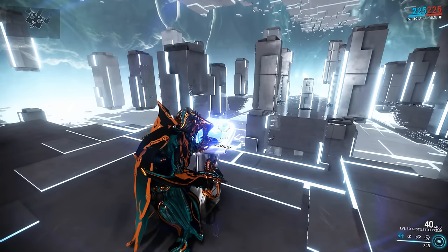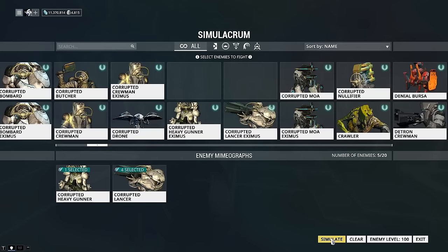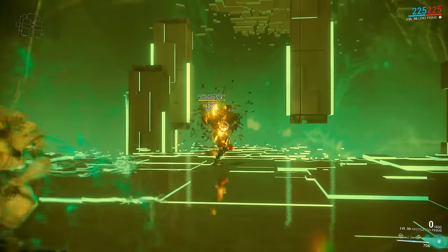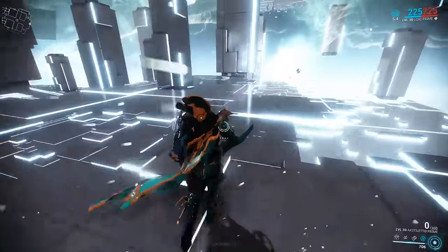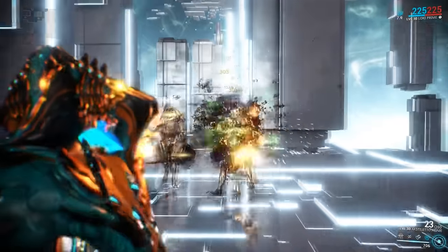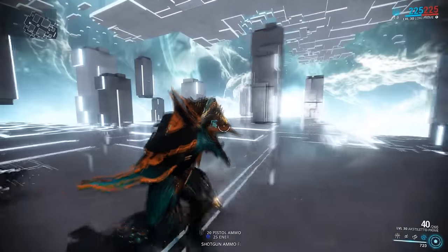For the last part of this video, I wanted to demonstrate this build and the weapon against some high-level targets. We'll start with some level 100 corrupted armored enemies — this is about the same level you'd see in the average sortie. With status weapons, our first few shots won't do a lot of damage against these guys, but once we get a few hits in and the Corrosive procs stack, they'll remove armor and deal more damage with each consecutive hit. With the extreme fire rate we have here, all of that is going to happen very quickly and you should easily be able to dispatch most enemy types.